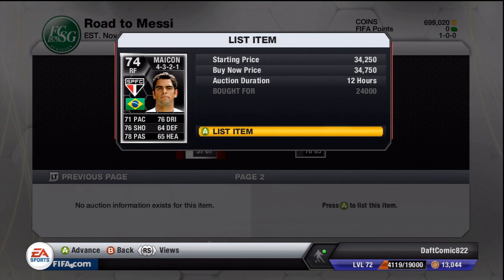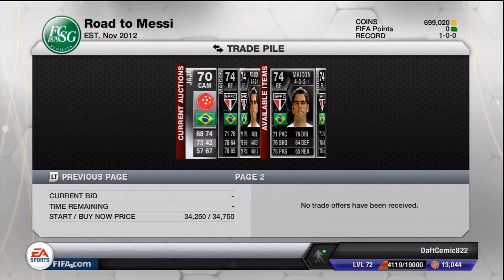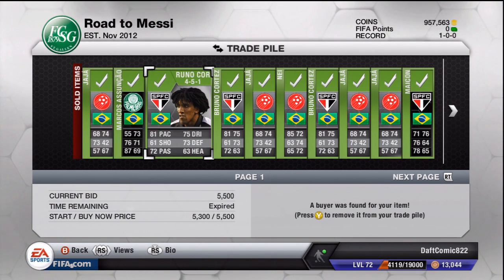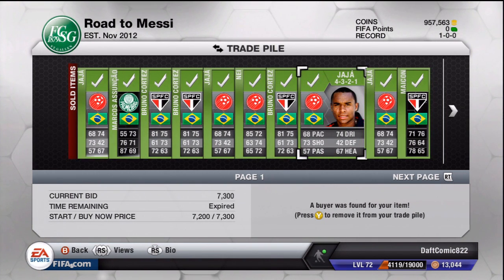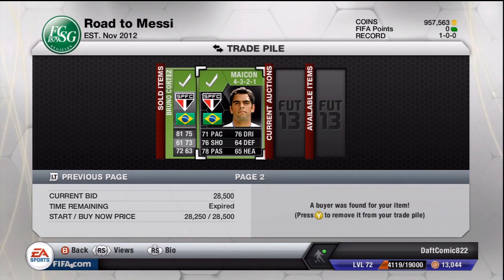I bid on a lot of other players but I got outbid a lot, so unfortunately those weren't in my trade pile. But I think it's still a nice profit because as you can see we end up with 957,000 coins, which means we made almost a 70k profit overall. That's very nice for just one and a half hours of trading. Now let's move on to the trading method.